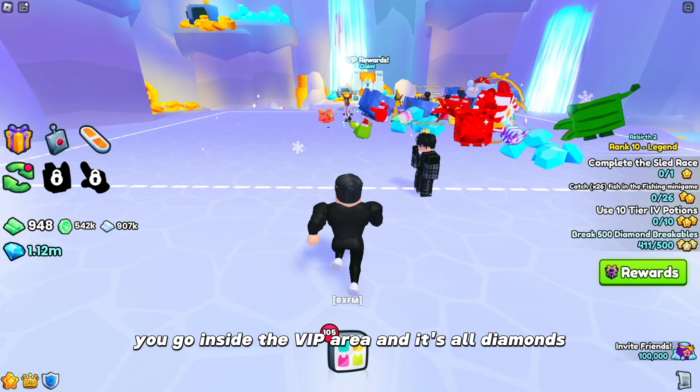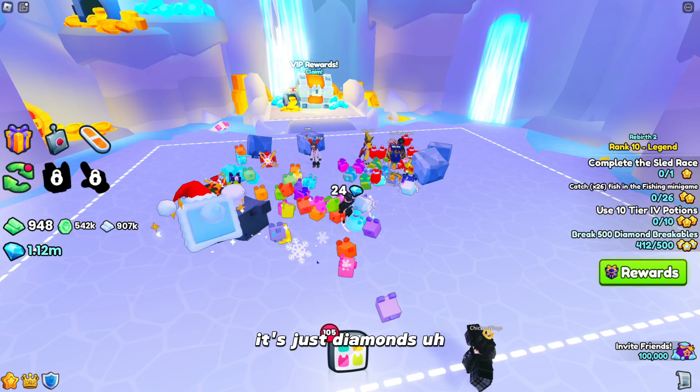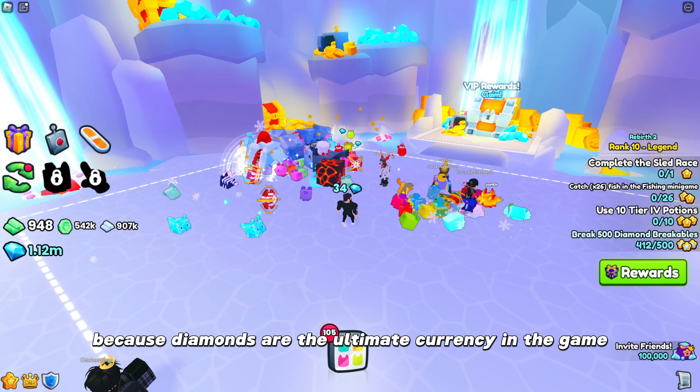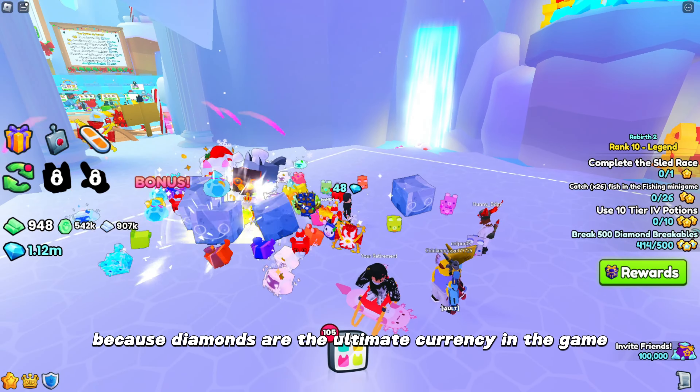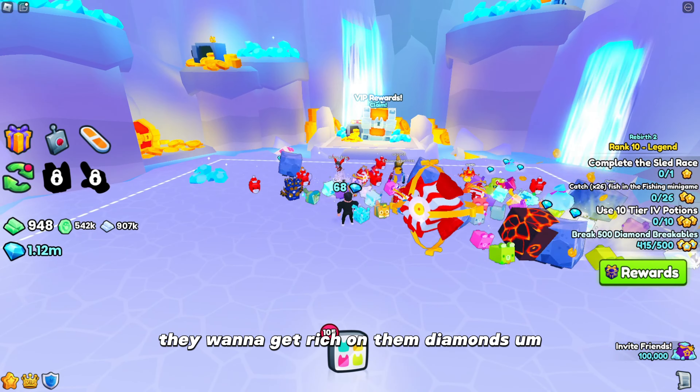You go inside the VIP area and it's all diamonds — not coins. It's just diamonds because diamonds are the ultimate currency in the game, and that's why all these people are here. They want to get rich on them diamonds.